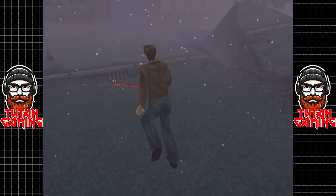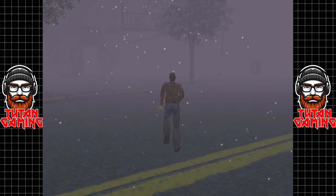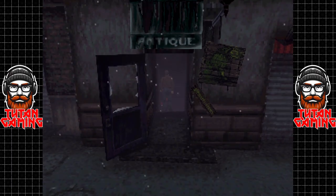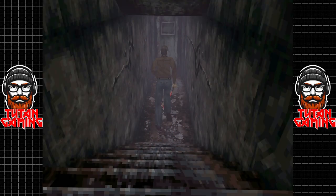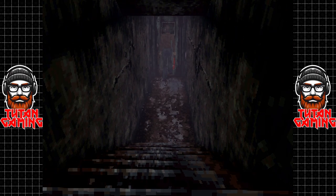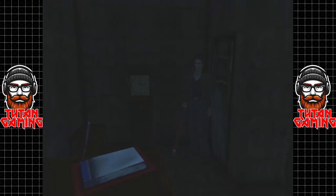I thought there were some enemies around here. Man, that's so eerie. We've got a key — oh, that's where we used the key. I was going to say the door was open. Right, so we've got another save room in here, so we'll take advantage of that.